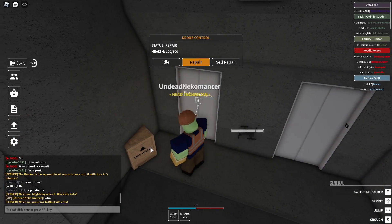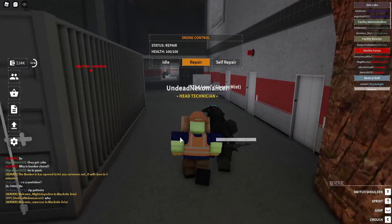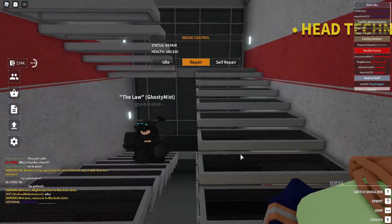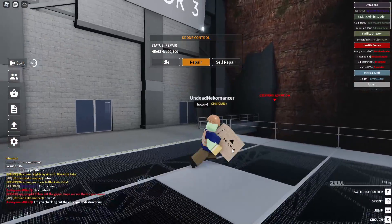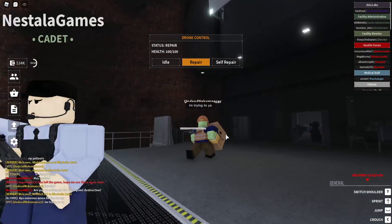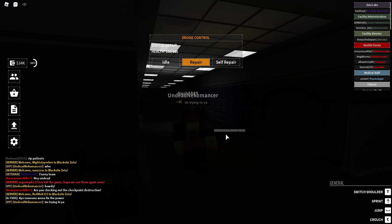Now we get to go see the destroyed area of the map and hopefully repair it. We picked it up and now it's time to go deliver this crate and get it all repaired without getting shot. Wait — why is the delivery location all the way over there? I am so confused. Was this not the checkpoint?